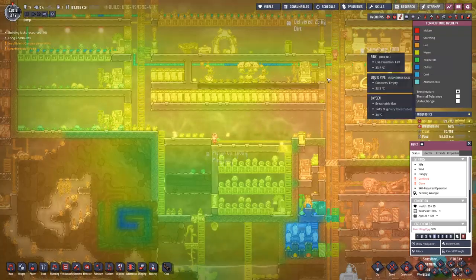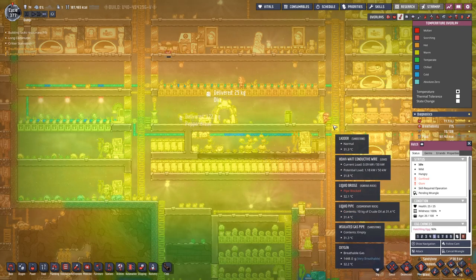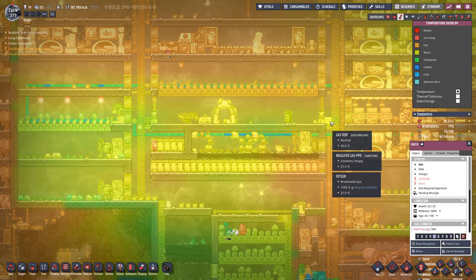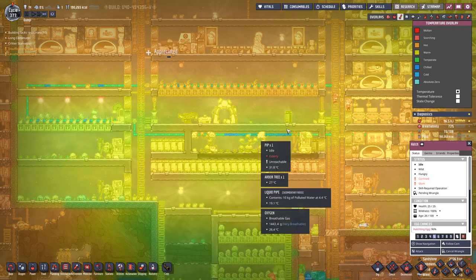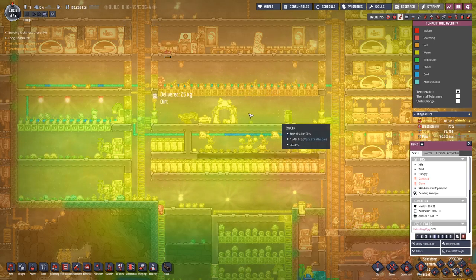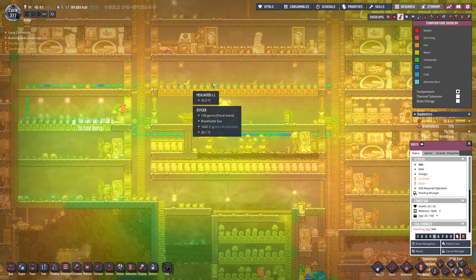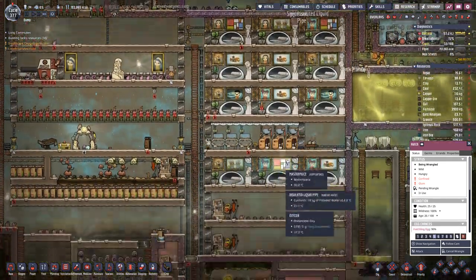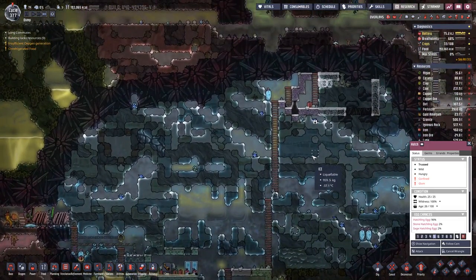Let's see temperature-wise — I think we had a bit of an effect with the cooling down here. On this level we are more in the greenish, where before we were in yellow. Up here and over here it's still too warm, but we will get there in the end.